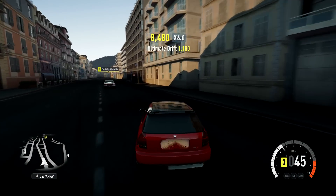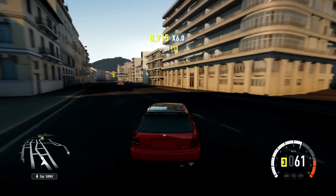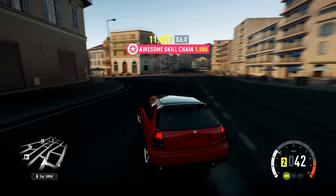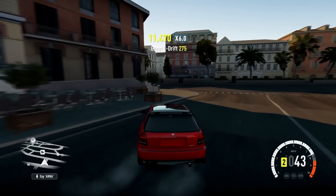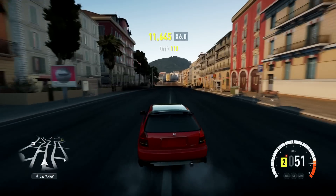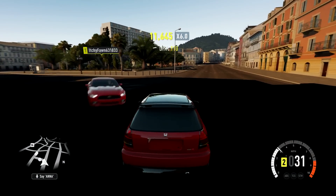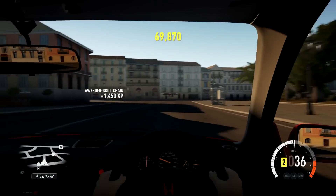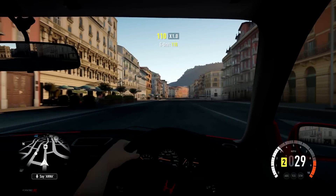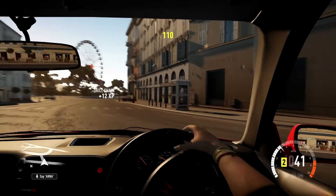I actually expected the massive toe angle to send the car everywhere, but it's really controllable. I didn't make it as powerful as I normally would for a drift build — usually I throw in as much power as possible, but I wanted to keep this more like a car I would actually drive. I doubt I'm going to stance my real car or put these rims on it, but I want it to feel more like something I'd personally drive. Do you get that feeling in games? Let me know in the comments.